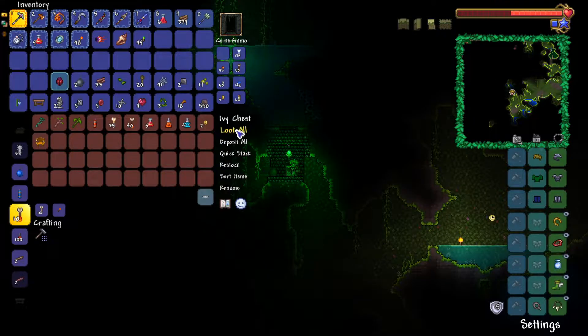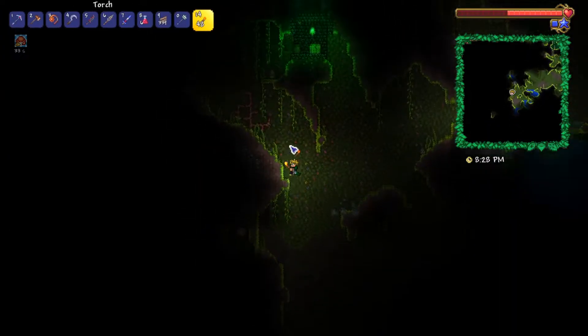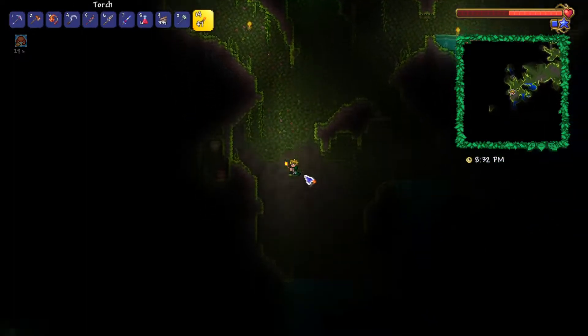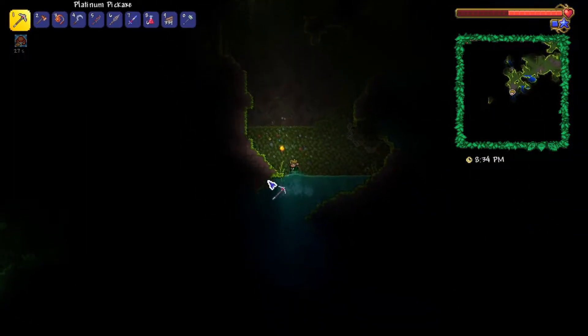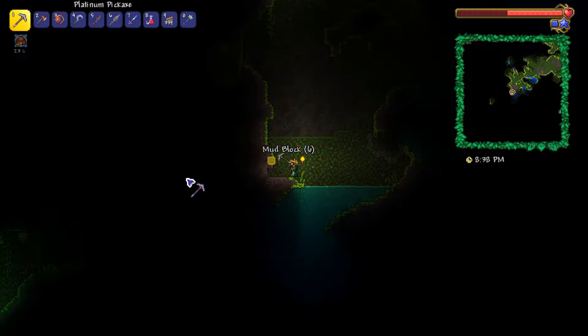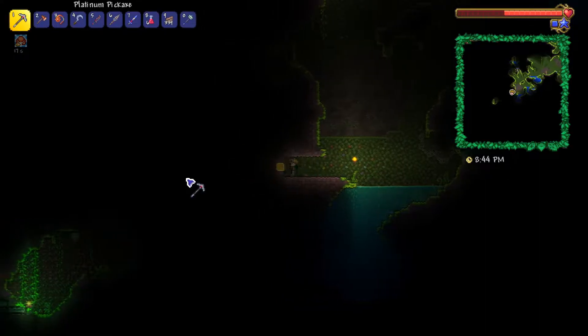We got our first chest, which is disappointingly a fiberglass fishing pole. But it's actually not bad, because we can use this for getting into hard mode — we can go fishing, get a bunch of crates, and crack them open. If that even still is in the game, I don't know. This is my furthest playthrough in this update.